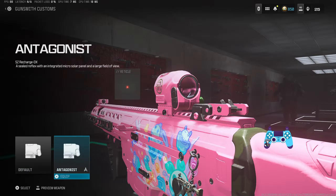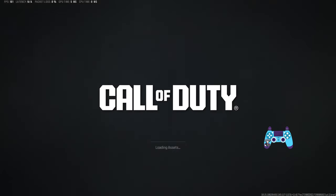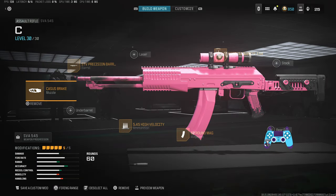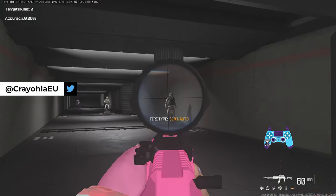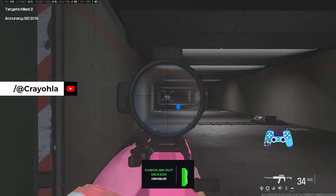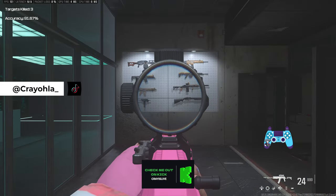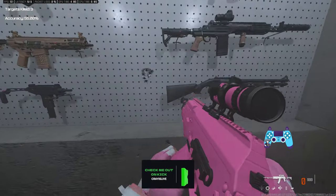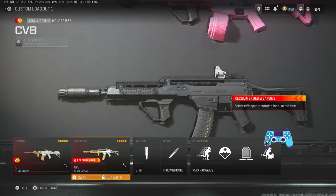Next we have the SVA. You want to be using this in burst mode — it shoots two bullets at a time. Here's the build, sight is your choice, and as you can see there is absolutely no recoil at all. Even if you don't control it and shoot at a wall, all the bullets go exactly where you tell them to go.